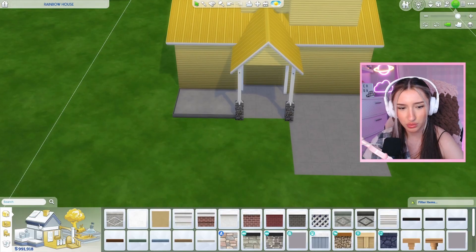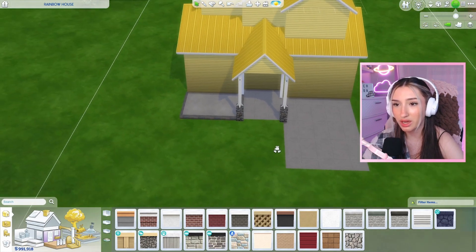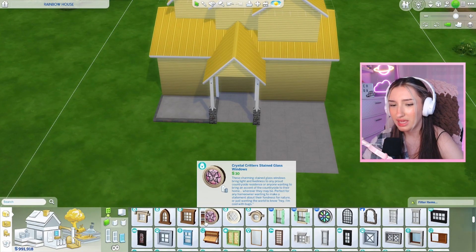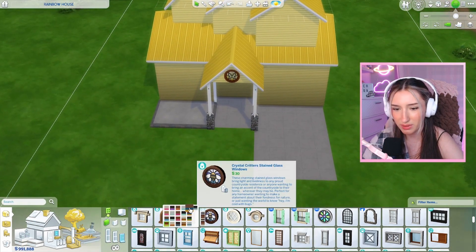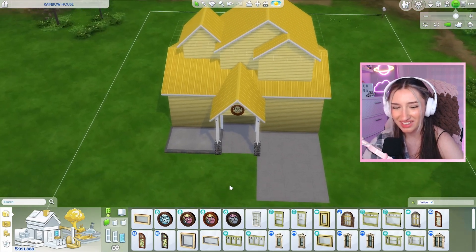Can we get a platform trim? This one has some yellow in it and it kind of matches these little things we got going on here. Let's get some windows. Do we have yellow windows? Surely not, because why would anyone want yellow windows? I love everything about her. I kind of wish it was white around the outside of it. Why don't I just filter items? We do have yellow windows.